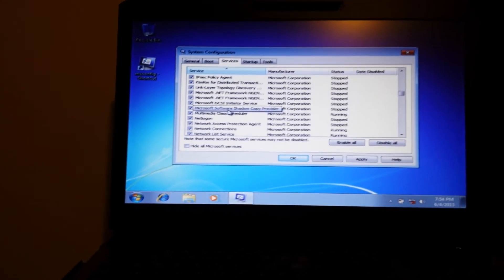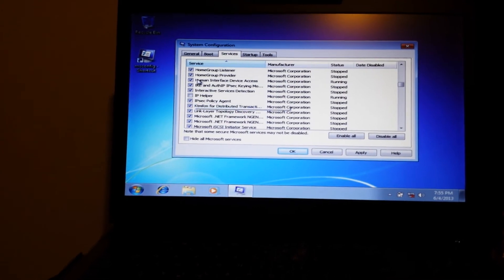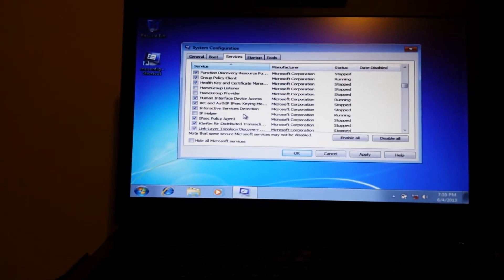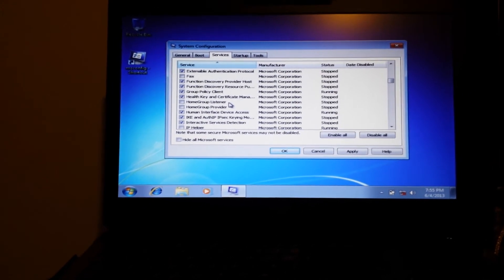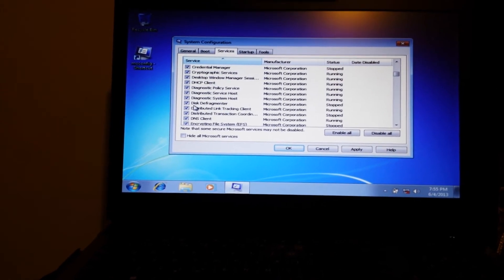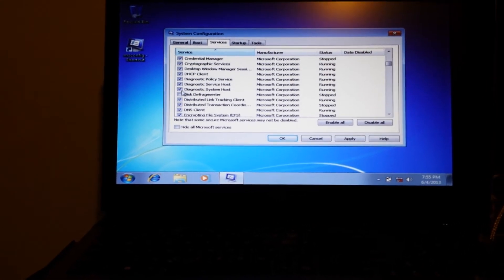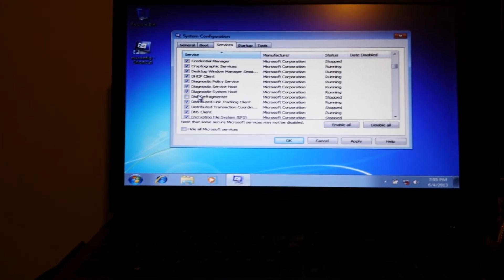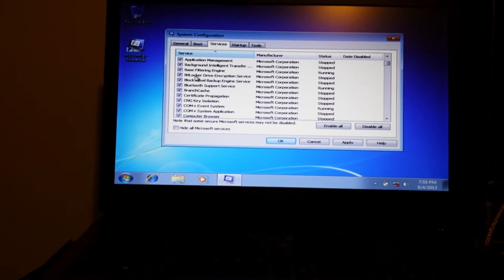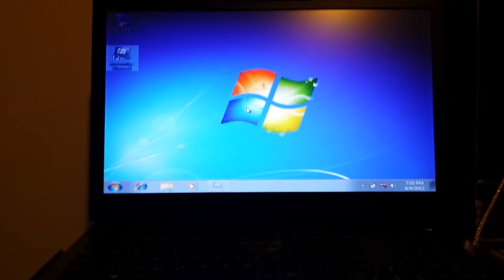I have about 4 terabytes so I'm not worried about offline files — plenty of storage. IP Helper — not required. Home Group Provider — that can go bye-bye. Home Group Listener — no. Fax — I'm not that old yet. Disk Defragmenter — turn that off. That will chew up your solid state drives in a heartbeat. Turn that off, do not use Disk Defragment. Press Apply, press OK, press Restart.